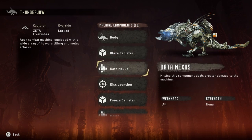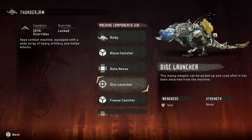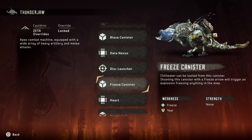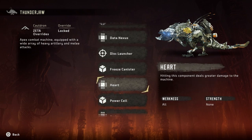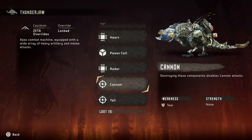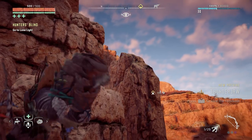There's a data nexus on top of its head. Weakness: freeze canister underneath it. There's a disc launcher - this heavy weapon can be picked up and used after it's detached from the machine, so we want to break that off as soon as possible. It's weak to freeze. Power cell is on its tail. It also has a radar tear cannon. This thing looks deadly - I'm not messing with it right now.